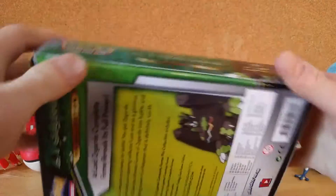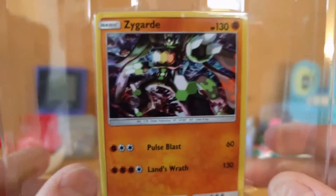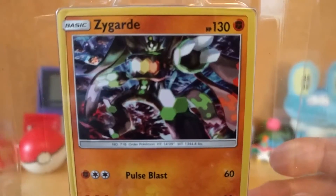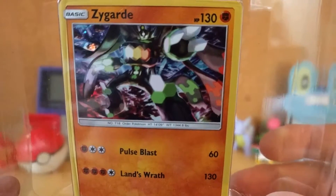I guess I open it from the side. As usual with these kinds of boxes, first things first, we look at the promos. We got a nice Zygarde Complete card — not as strong as I would think it would be.